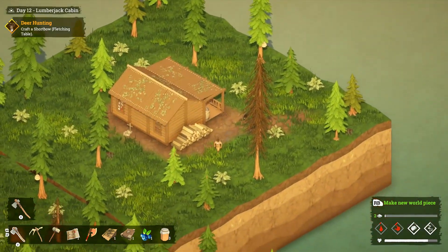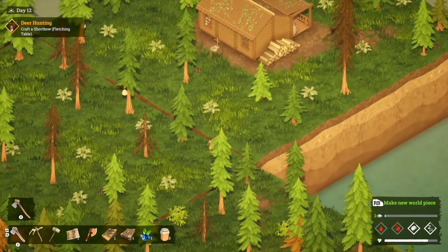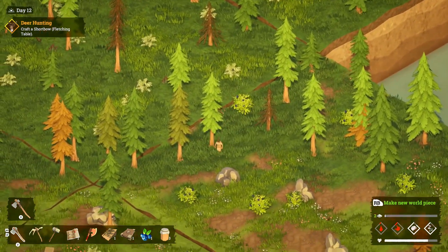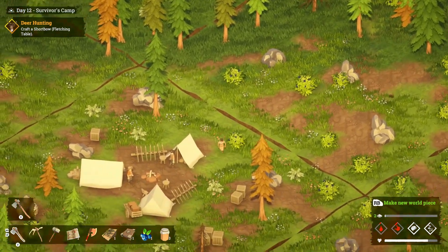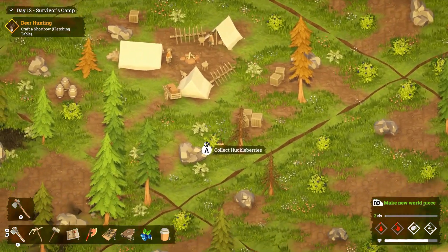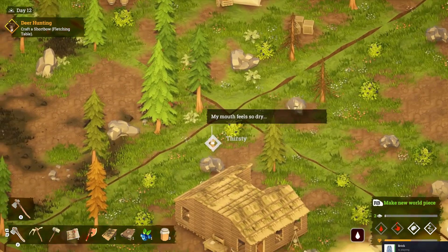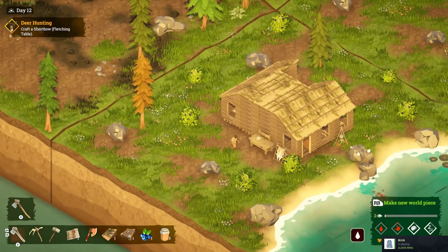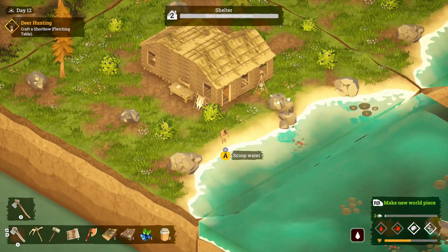So we got that. We'll go ahead and craft this real quick. And it looks like we've got two more world pieces that we can put down here. So we'll take a look and see where this takes us and then probably do that. I'll kind of try to struggle through this so you guys don't have to. And I'll also struggle through thirst and hunger, apparently.